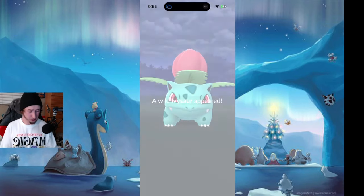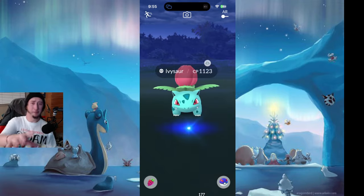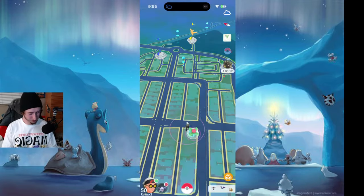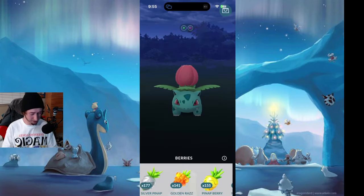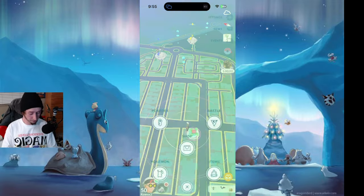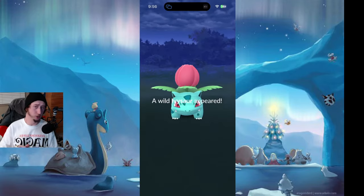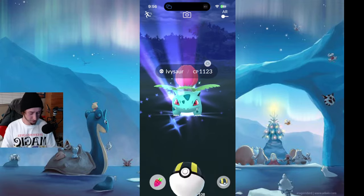Let's start off with catching this Ivysaur here. We're going to go with the Silver Pineapple. So close to the Excellent — did not catch. If you guys don't know what I'm doing here, this is called the Quick Catch Trick. I don't have a video for it, but if you just search Pokemon Go Quick Catch Trick, it's out there. We're going to give this one more try and then we're just going to get to spending all the Stardust.